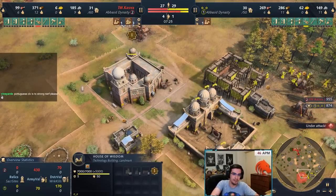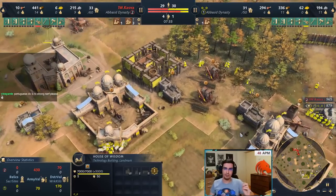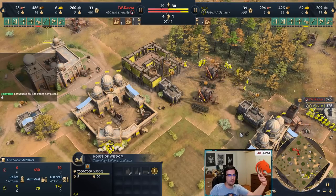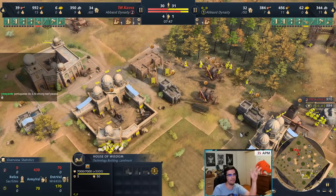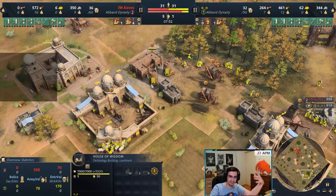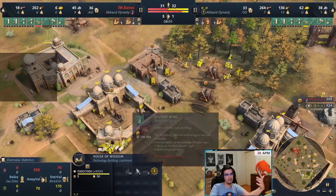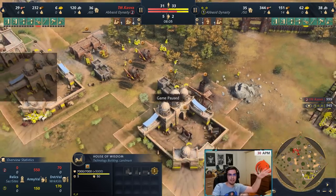Usually when you play Abbasid on water, you go culture wing into military wing — that's the meta because on water you have fishing ships and you're not going for multiple TCs. If you play Mediterranean like Boulder Bay, you also go culture wing into military wing. But on land, since the release of the game, everyone has been going economic wing into culture wing. The idea behind it is you get cheaper villagers, then you get culture wing and all the upgrades. That's how the game was played.